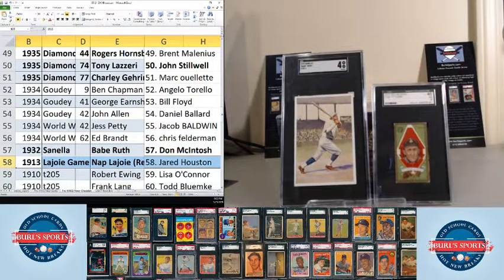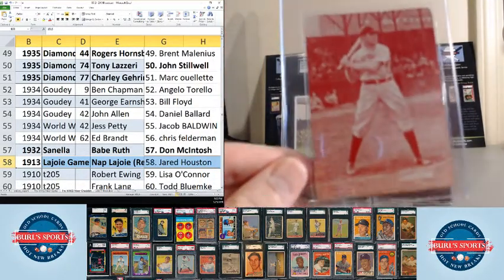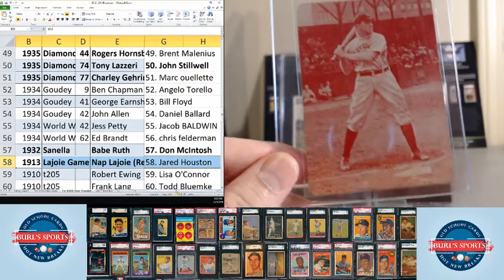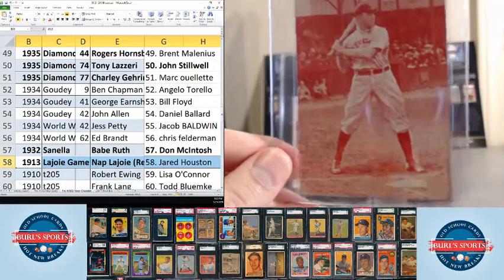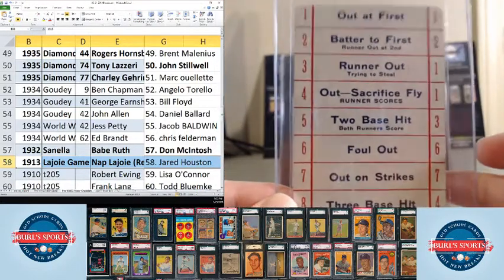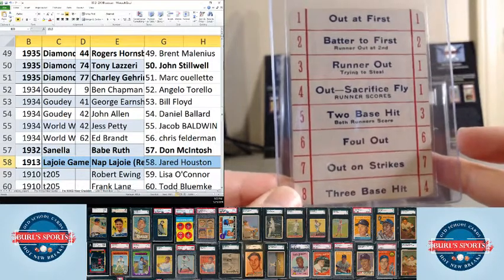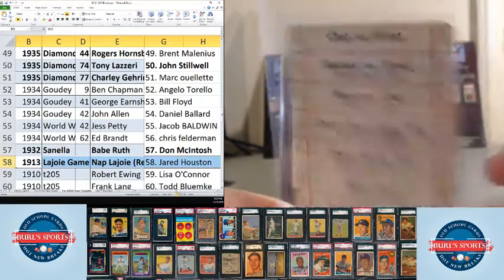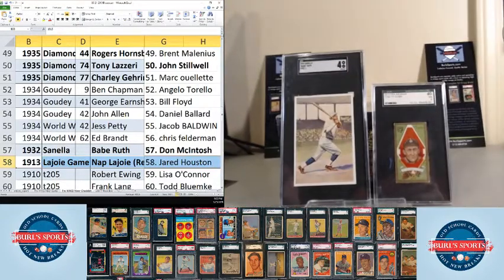And we've got the Napplage Wii game card, which goes to Jared Houston. Cool card — red background, red tent I guess you'd say. Fun little game card from more than 100 years ago.